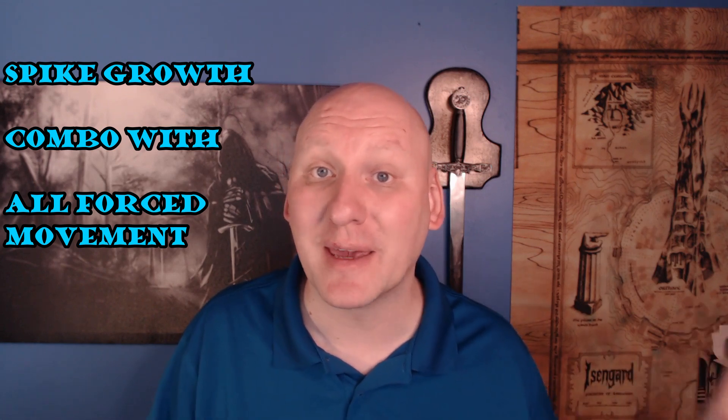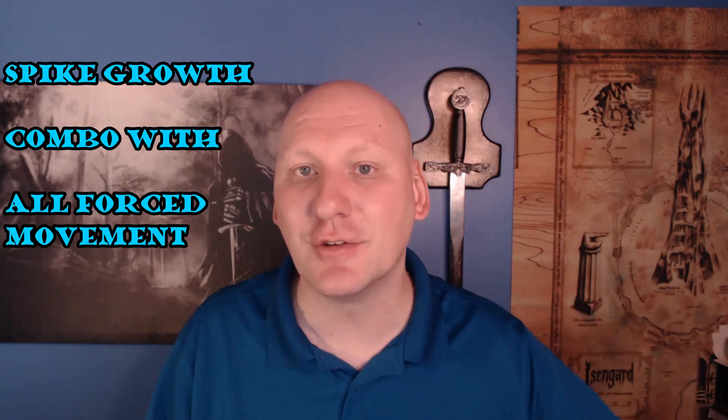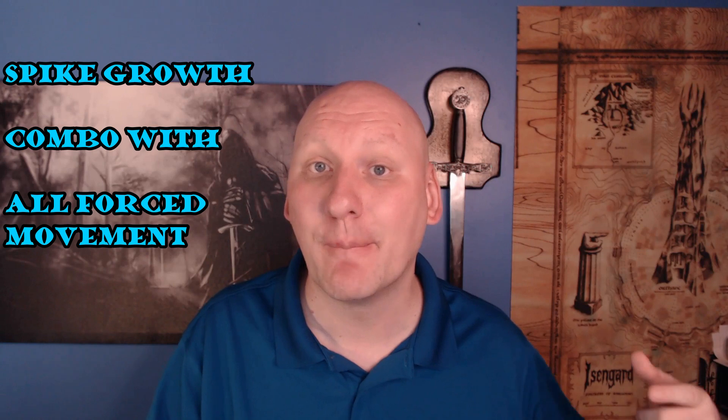The spike growth spell is pretty good on its own, but when combined with forced movement from other character features it becomes amazing. Because you take damage for every five feet you move through spike growth, it pairs very well with the Open Hand monk, Shield Master feat, or thunderous smite as ways of pushing creatures through those spikes. And if you have a warlock with Grasp of Hadar, one character can push an enemy into the spikes while the warlock pulls them right back out — doing more damage and opening them up for further attacks. A warlock with both Grasp of Hadar and Repelling Blast can push and pull enemies through the spikes repeatedly.